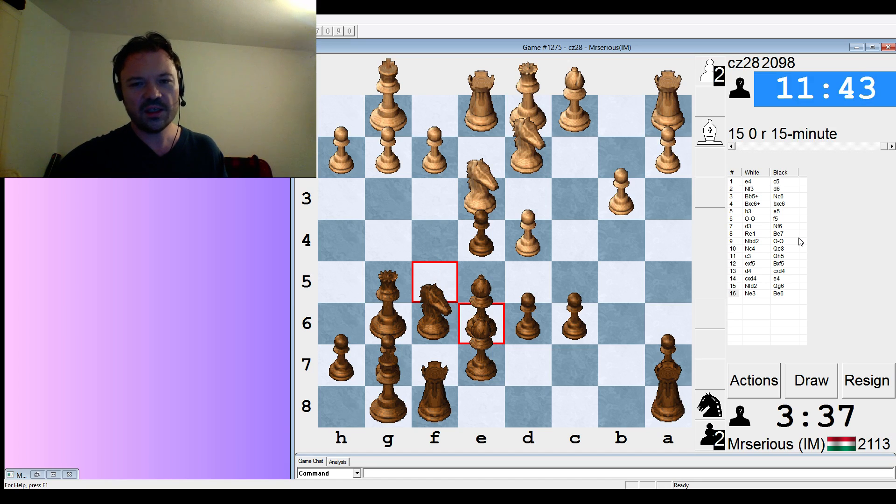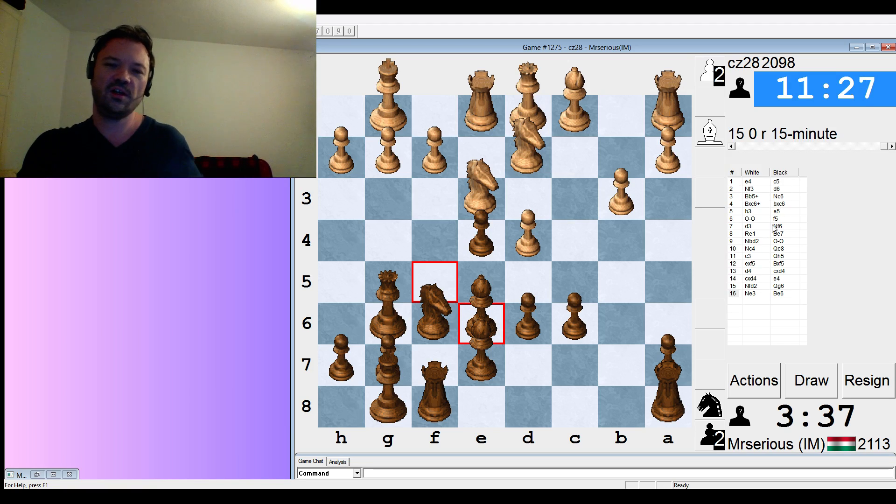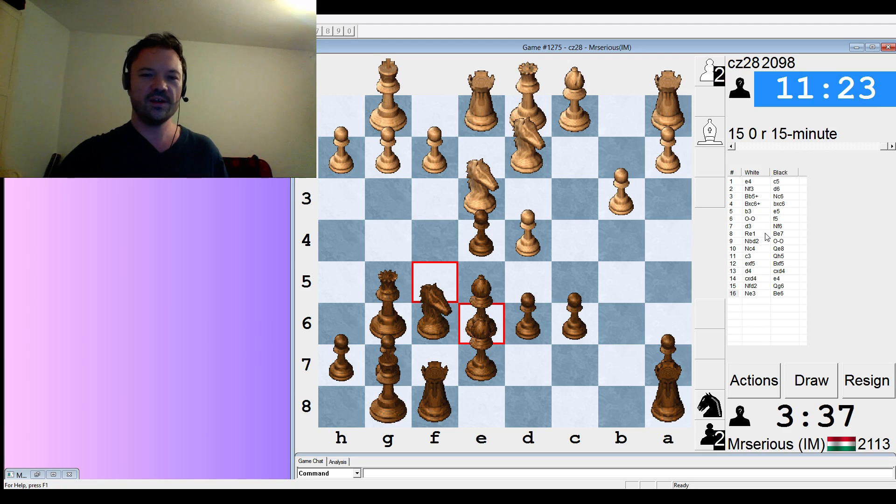Going to have to play rook c8 if he goes for my c-pawn. What we really need to do is be able to play knight h5, knight f4 — then we have some serious stress, or maybe rook sacrifices on the f-file. Our opponent is playing super fast. We really used a lot of time thinking about stuff that just wasn't there.